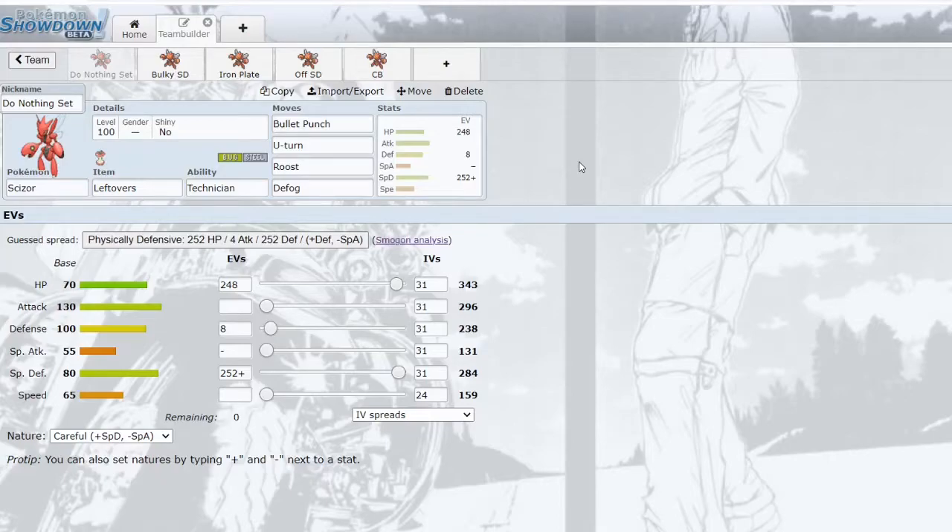There's the set that everyone uses — I call it the 'Do Nothing' set. It's more effective on balanced teams. Basically all you do is U-turn or Defog; you rarely click Bullet Punch and you're only clicking U-turn, Roost, and Defog. It's really only there for getting momentum — slow U-turns, which is why the speed is tuned very specifically.